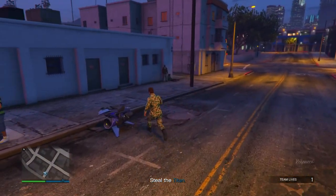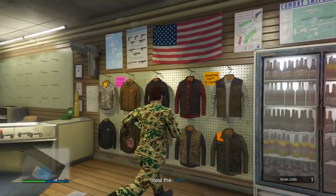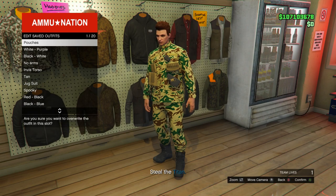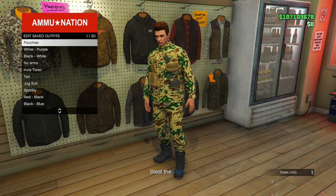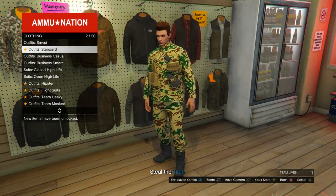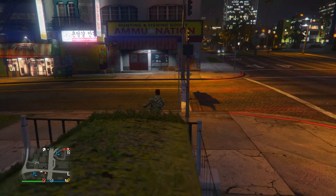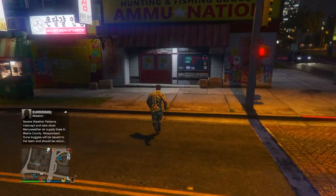Once the mission loads up, head to the nearest ammunition store. At the ammunition store, save this outfit one more time — go into the outfit section, go into edit saved outfits, and just overwrite the last save you did. Once you save it, pull up the phone and quit the job, and once you load back into online, go back into the ammunition store and head to the top section.